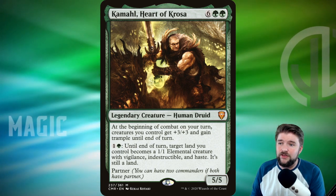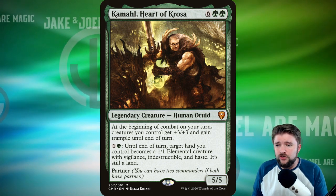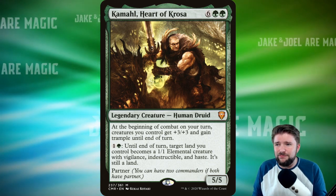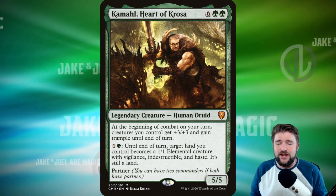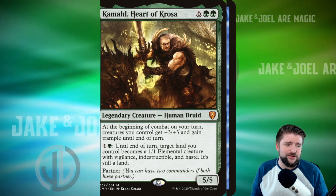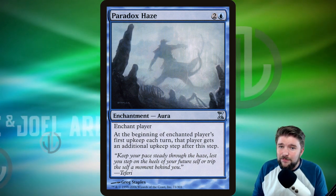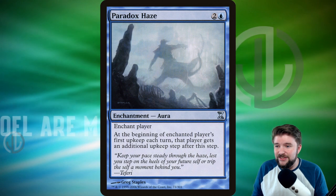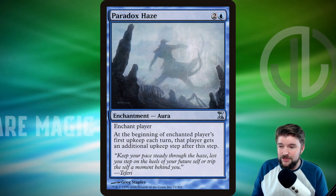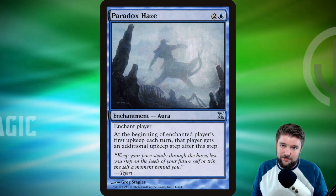Kamal is also great in this deck as a high-CMC finisher. You're playing Simic so ramping isn't hard, and after your seven-cost commander you can drop this eight-cost legendary creature. At the beginning of combat on your turn, creatures you control get plus-three plus-three and gain trample, plus you can turn lands into attackers. Since we're in blue and Coma checks for upkeeps, Paradox Haze is a great card here — enchant yourself and at the beginning of your first upkeep each turn, that player gets an additional upkeep, so you're getting an extra three-three for just three mana.